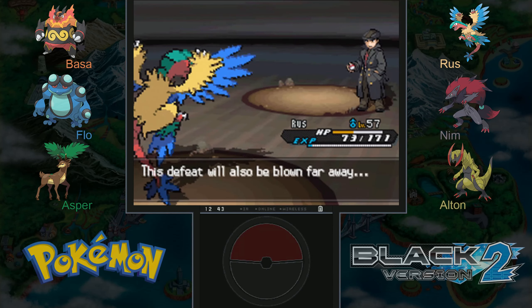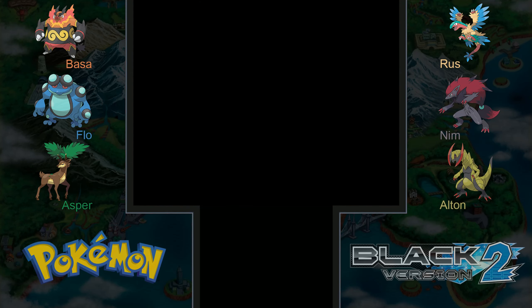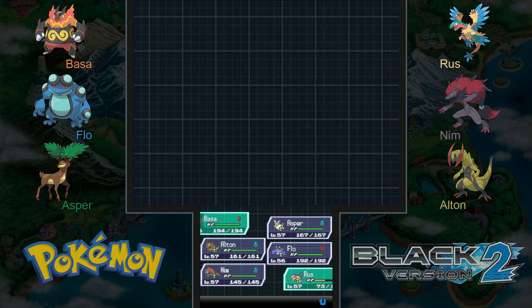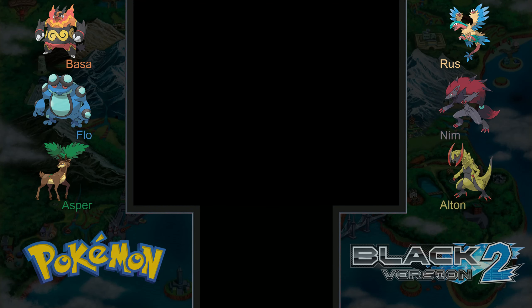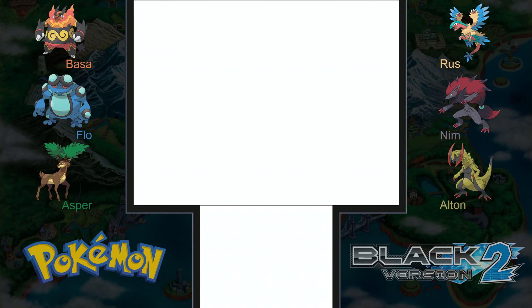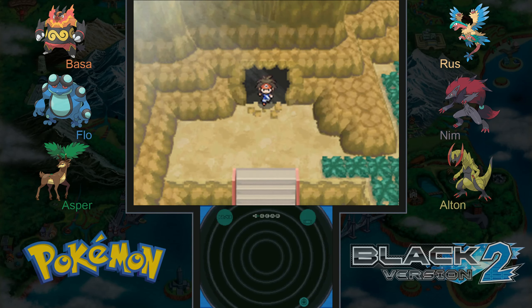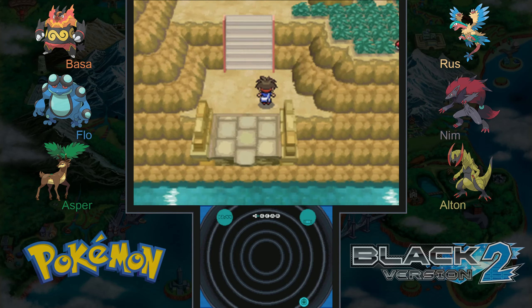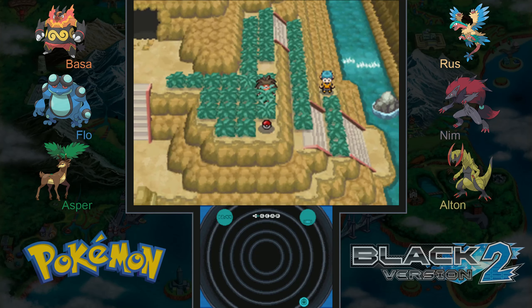This defeat will also blow me away! We're up against a level 67 Pokemon, so let's bring out Bassa. Always like using Bassa — not the fastest, but very tough — with a very good move pool which hopefully will get better soon. The bridge is broken, so let's check what's over here — a Max Repel.